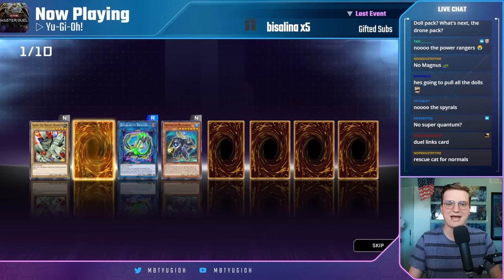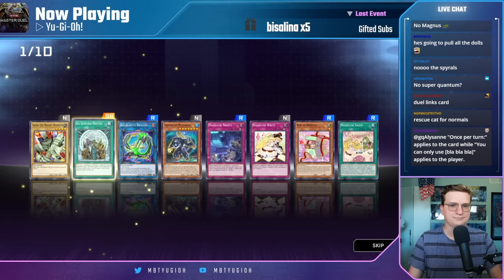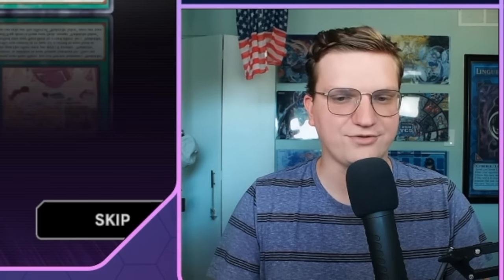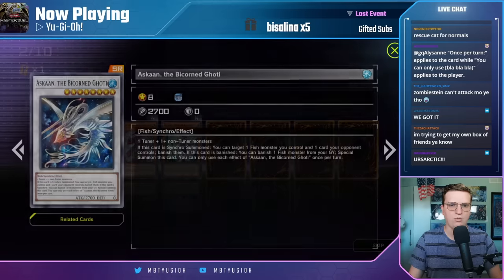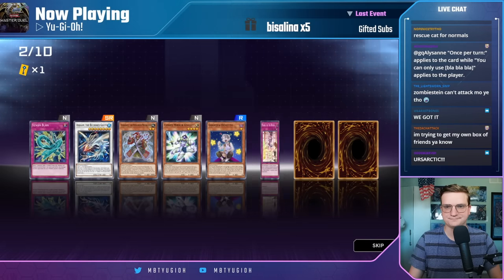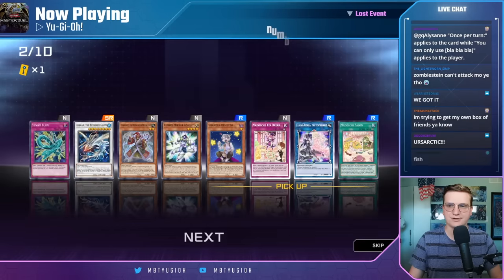This would be a really great supplemental archetype to play with Metal Foes if we can find the good pieces of it. It's weird that we're going into the Medulce pack to play zero Medulces. There's our Box of Friends — great. And there's Six Samurai United for some reason. Grandpa de Meadow is an interesting card.